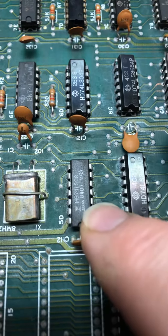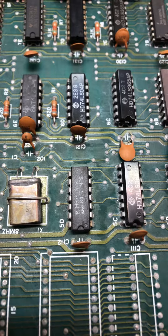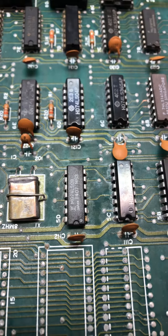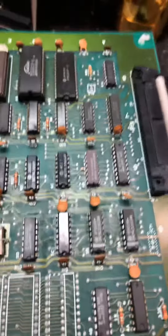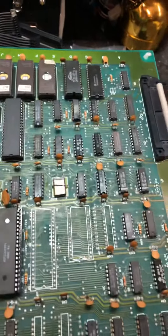That part right there is a Fujitsu part. Those fail on these Nintendo boards — actually, they fail on pretty much every board, just go bad for no particular reason. After finding those nine bad on the CPU board, it still wasn't booting and was locked up.